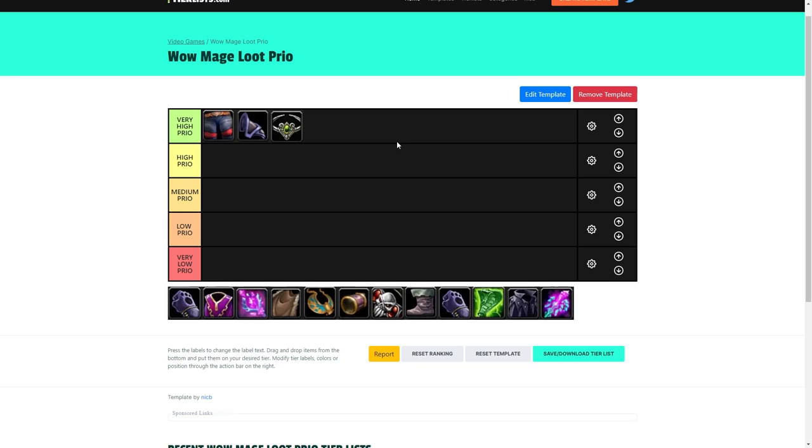However, if your guild is prioritizing your two-set or four-set bonus off the bat and you see the gloves drop off the second boss in SSC, don't grief your guild by saying the gloves aren't that good. Definitely pick them up, because you don't want to miss your two-set bonus opportunity. But if you're in a DKP guild or it's a free-for-all, definitely try to get the legs, shoulders, or helm first.